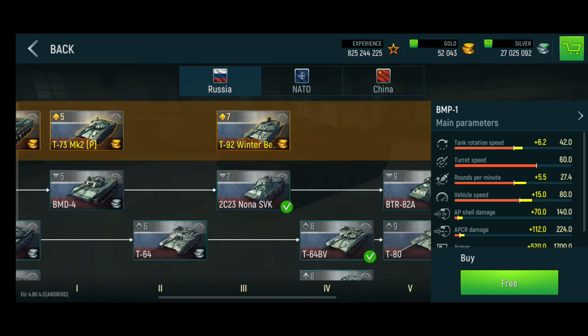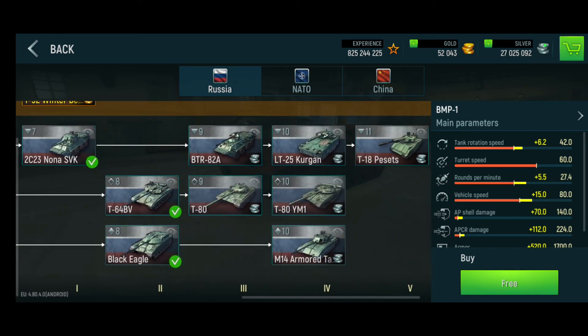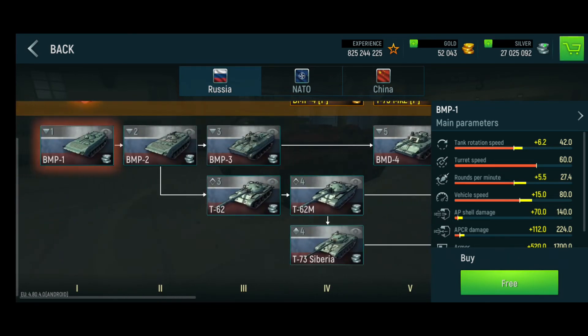If you are playing with tier eight tanks, you will be facing tier 10, tier 11 tanks. If you are then dropping to a tier one tank against tier 11 tanks, it is a complete waste of time. Even if you manage to unload your entire ammo from a tier one tank, it won't have done any damage to a tier 10, tier 11 tank.